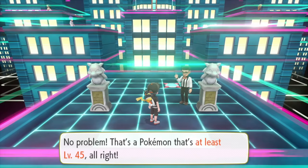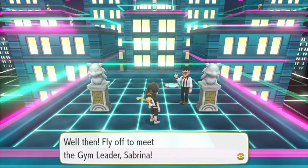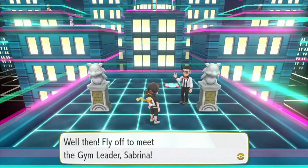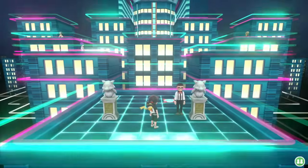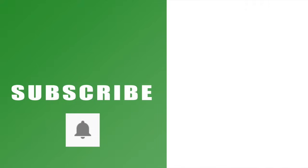Luckily I've got Pikachu up to level 48, which means I can take on the Saffron City Gym. So that's it - that is how to get into Saffron City Gym in Pokemon Let's Go. Hopefully that helps you out, and if it does drop us a like below. You can also subscribe to the channel with the links on the left-hand side and hit that bell button for notifications. Check out the rest of the Pokemon Let's Go series with the links on the right-hand side, leave any comments below, and I will catch you next time.